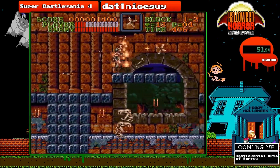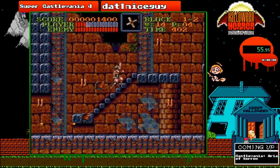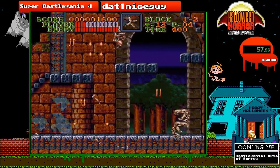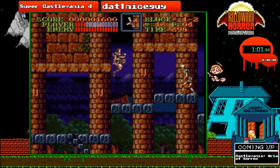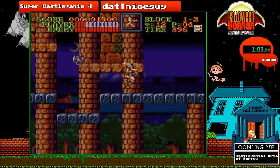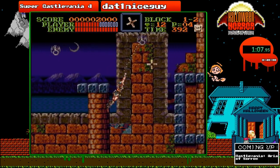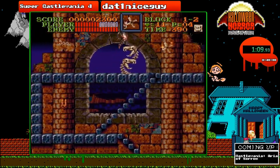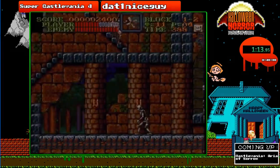One of the biggest differences is the gameplay. In this game, you can actually use your whip in a multitude of other directions, unlike the first game. Throughout this game, I'm also going to be using this cross for the entire time — you do not want to lose this cross at all, because it's a very, very overpowered weapon.